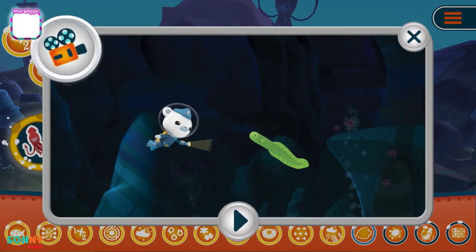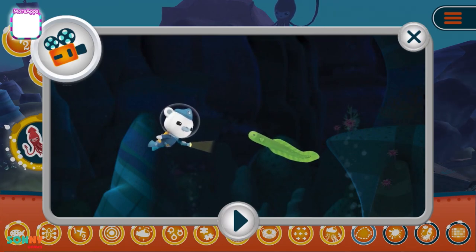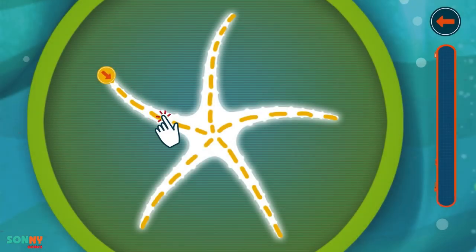Everywhere is dark, and Captain Barnacles will have to use his Creature Detector. Trace the silhouette that appears on the Creature Detector.